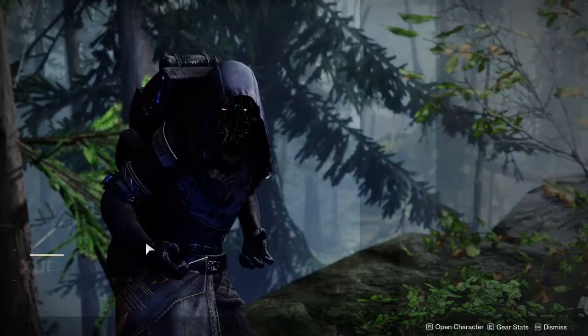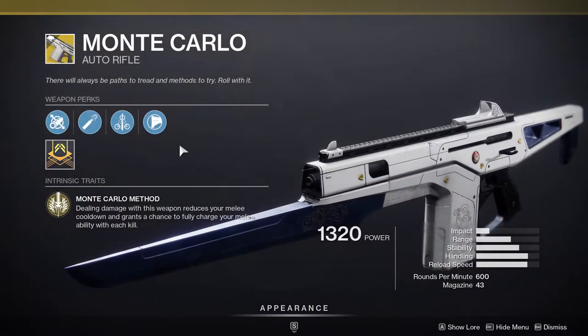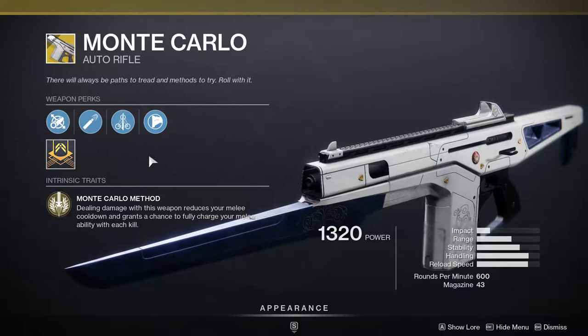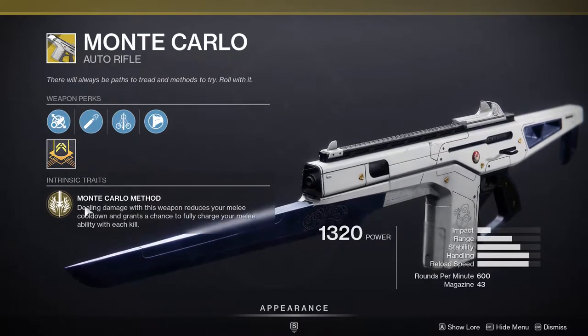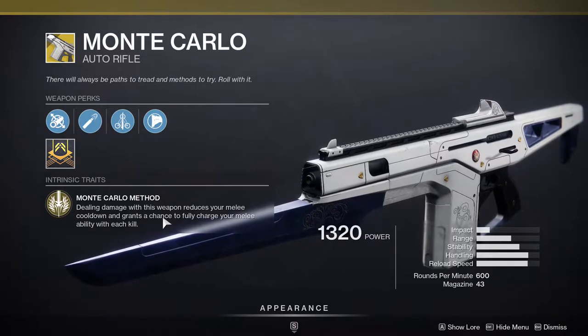Xur is currently in the Winding Cove in the EDZ and he is currently selling Monte Carlo. This is a really good exotic if you're trying to do a melee build specifically, because dealing damage with this weapon reduces your melee cooldown and grants a chance to fully charge your melee ability with each kill.